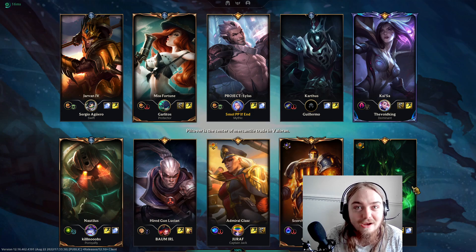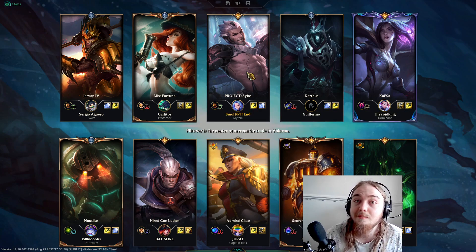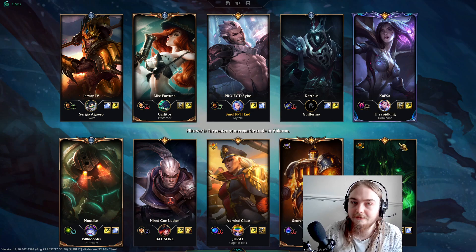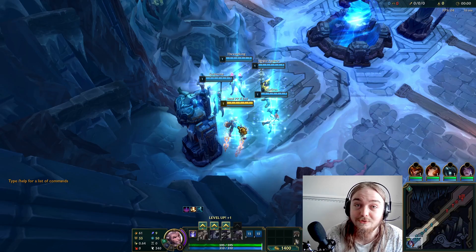We're up against a Swain, so you know what that means. With Revitalize plus my W, and I'm going to be buying a Spirit Visage because AP, AP, AP, AP. My healing with Swain ult is going to be absolutely insane.